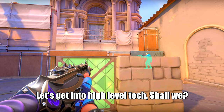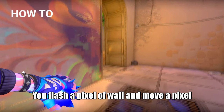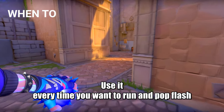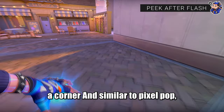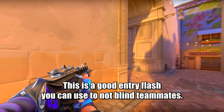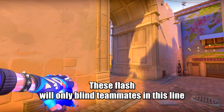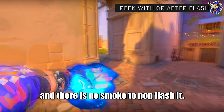Let's get into high-level tech. This is the best way to pop flash corners while moving: you flash a pixel off the wall and move a pixel into the wall to dodge your flash. Use it every time you want to run and pop flash a corner. Similar to pixel pop, there is a pixel entry flash you can use — this is a good entry flash so you don't blind teammates. For it to work you need to do a white pixel flash. This flash will normally blind teammates in their line of sight, so it's really good to use when you need an entry flash and there is no smoke to pop flash it.